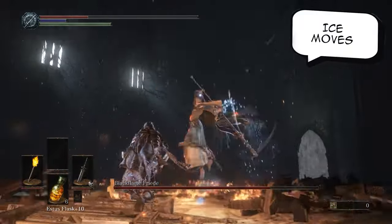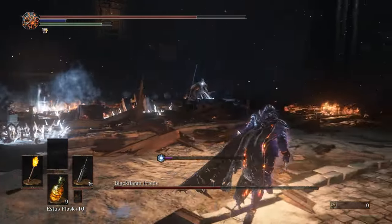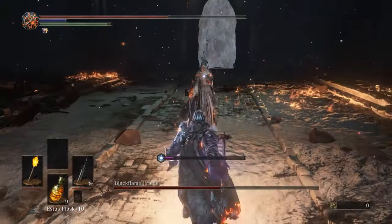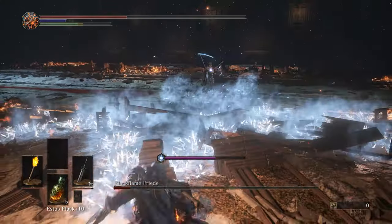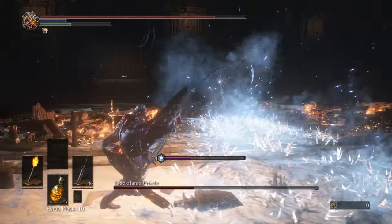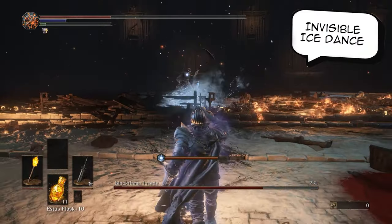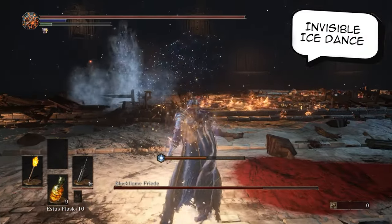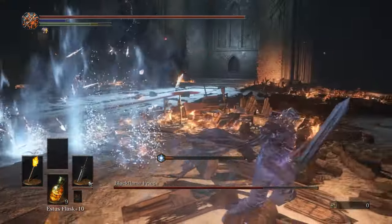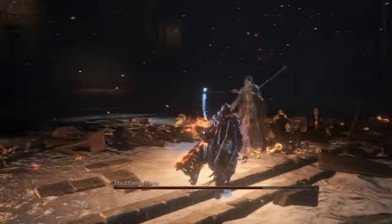She also has regular ice moves where she leaves behind patches of ice in front of her, similar to the ones she uses in the second phase, and she will combine these in different ways to make the fight difficult. Sometimes she will throw these patches in front of her and follow them up with a shadow strike or a shadow explosion. She will also make herself invisible and jump around at different places in the room, leaving behind patches of ice to make you frostbitten — these patches will not explode but will inflict frostbite quite quickly.